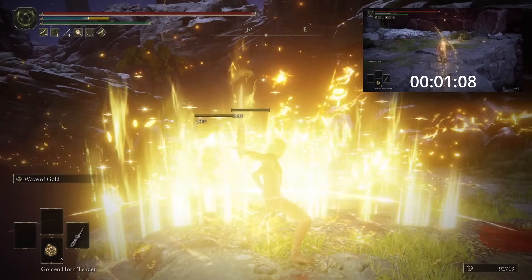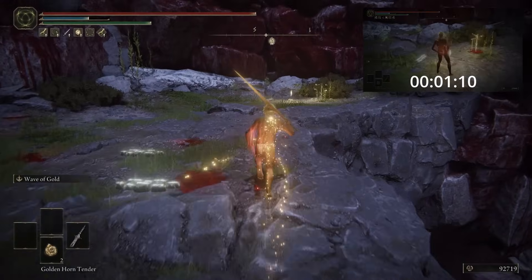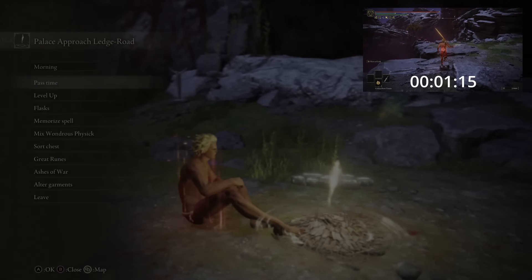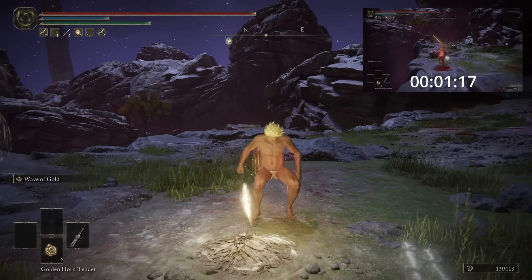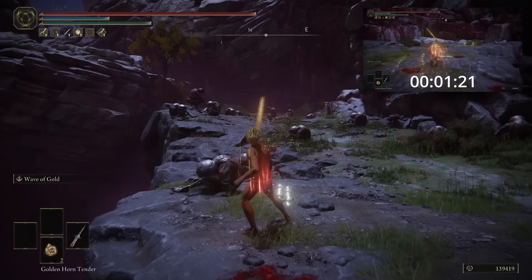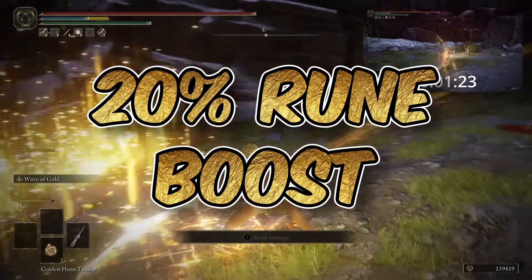Now, in addition to these rune boosts, I want to utilize a little-known mechanic in most FromSoftware games called Overkill. For those of you who know this already, just bear with me. And for those who don't, Overkill is a mechanic that means when you deal 150% of an enemy's total HP in one hit, you will be rewarded with an additional 20% in runes.